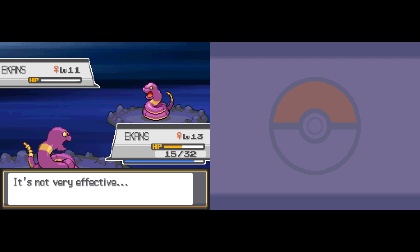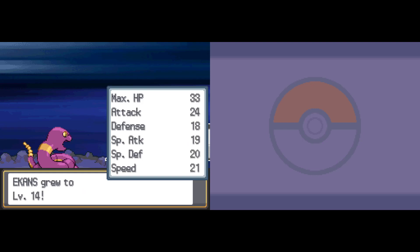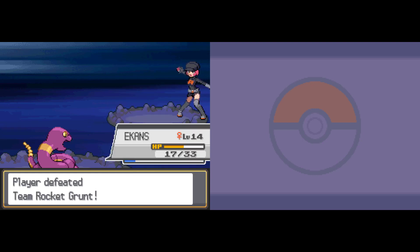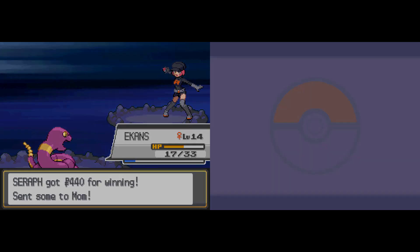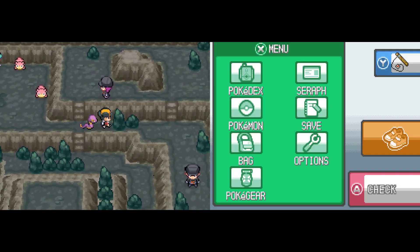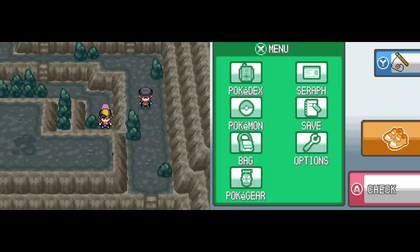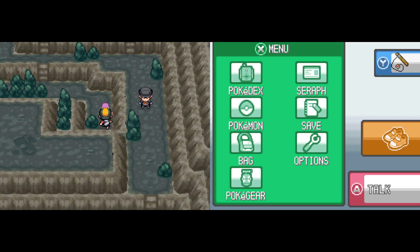Team Rocket is very interesting. They were around in the first games and kind of made a comeback here — Gold and Silver takes place three years after Red, Blue, and Yellow. So they stopped for a while and then came back; they're on a resurgence right now. They're certainly not the most threatening of evil Pokemon teams. There is one of these teams in every single game: Gen 1 and 2 had Team Rocket, Gen 3 had Teams Magma and Aqua, and Gen 4 had Team Galactic.